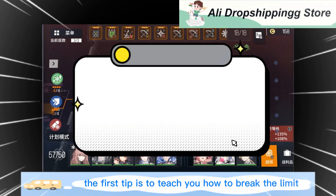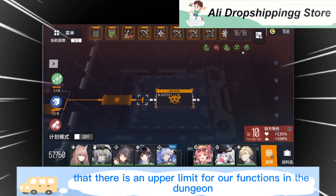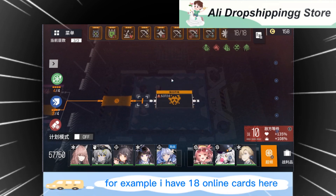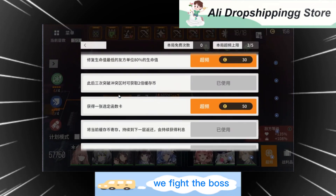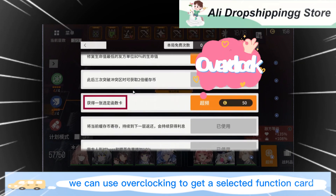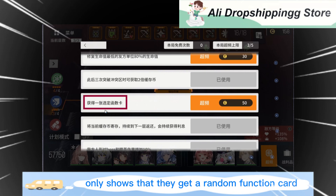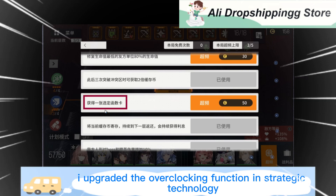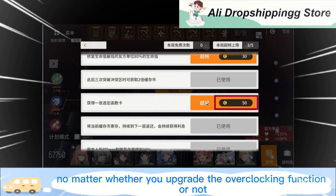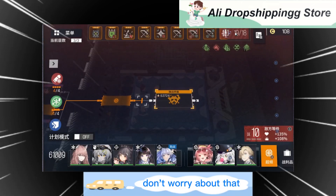The first tip is how to break the limit on the number of functions. We all know there is an upper limit for all functions in the dungeon. For example, I have 18 online cards here. If we fight the boss, we can use overclocking to get a selected function card. Some players may say it only shows a random function card — that's because I upgraded the overclocking function in strategic technology. Either way, you can get one extra function.